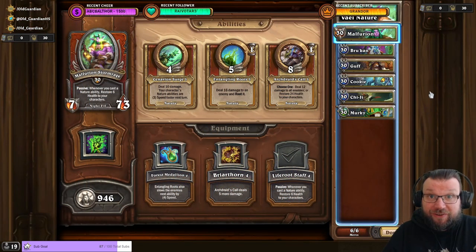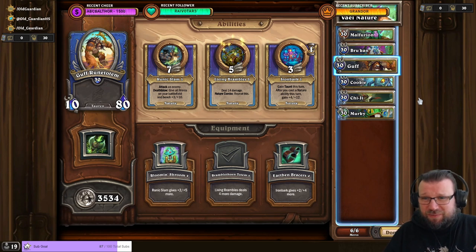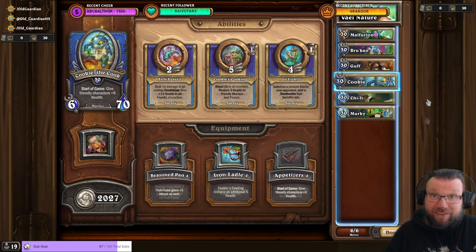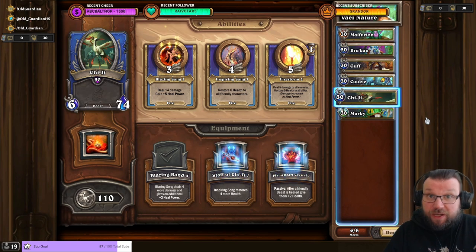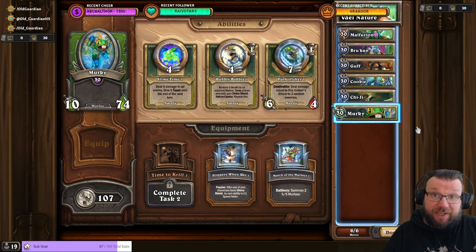If you have a good selection of mercenaries, the Veilastras heroic is very simple. It's just Nature Squad: Malfurion with Liferoot Staff, Brukan with Lightning Rod, and Gough with Bramble Torn Totem. You don't necessarily need anything else, but I am running Kuki with Appetizers for that extra health. I also have Cheesy as a backup Blue Caster. And of course there's Murky just sitting on the bench.